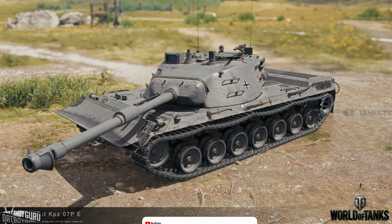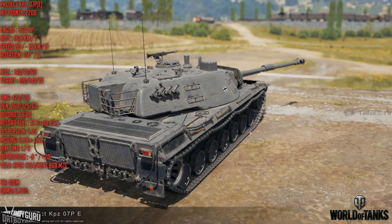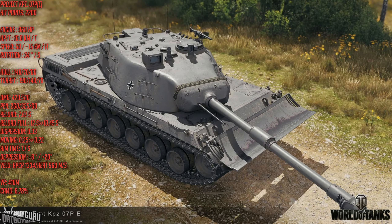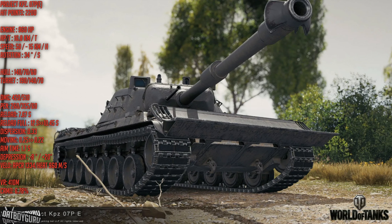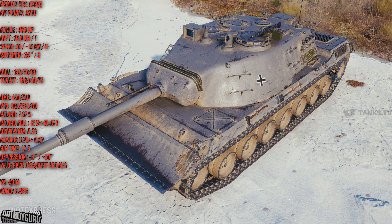The damage per minute has been buffed — the reload time was cut from 12 seconds down to 10.45 seconds. This is what I would call Chieftain territory. I really want this to be as competitive as the Chieftain, because that would make the tank more desirable and get people playing more tanks other than the Chieftain. This brings the rate of fire up, raising average DPM from 2100 to 2411.